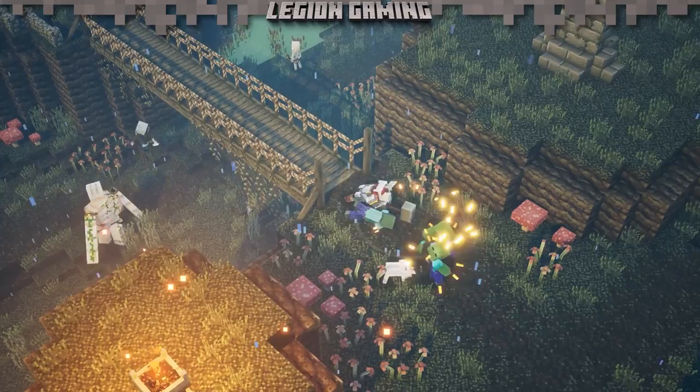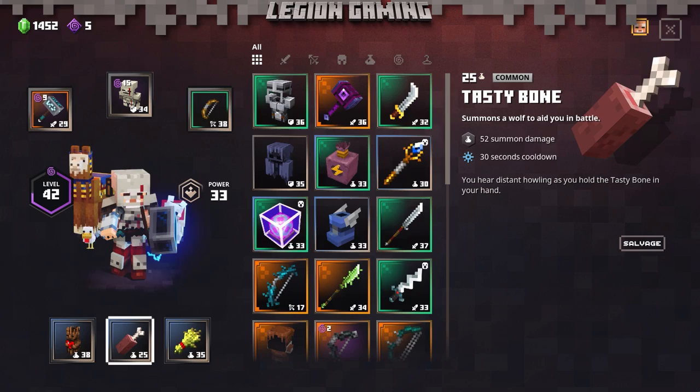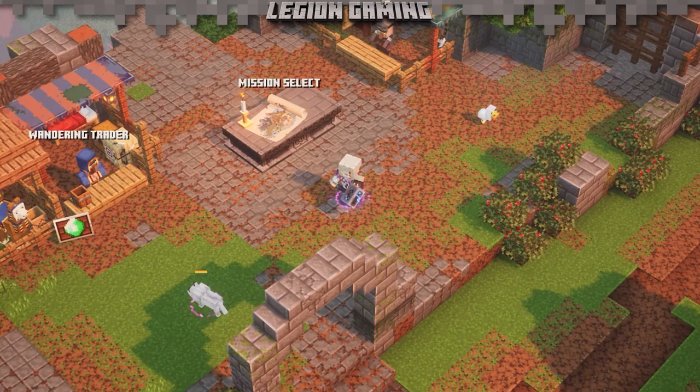Next are our two offensive items, and both summon allies to aid in battle. The first is the Tasty Bone, which summons a wolf ally to aid you in combat. Wolves will track down enemies around you and around corners, cleaning up anything that could potentially ruin this trick.